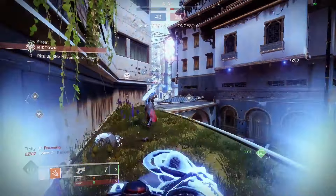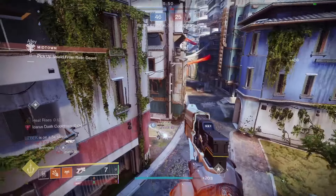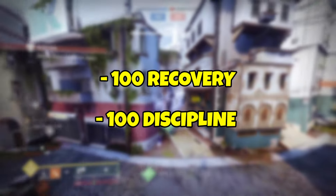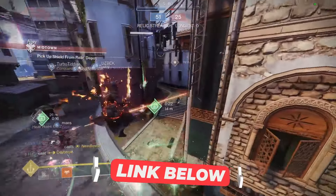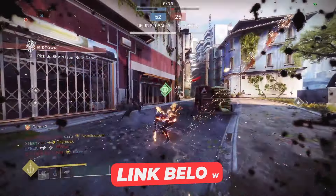In terms of mods, I recommend Targeting, Dexterity, Fastball, Unflinching, Holster, and Bomber x3. In terms of stats, you'll want to prioritize recovery, then discipline, with the rest being pretty much up to preference — though you will want to play higher intellect if you're playing Trials. You can also just click the DIM link in the description below for my T-Steps build that I'm currently using with Solar Lock.